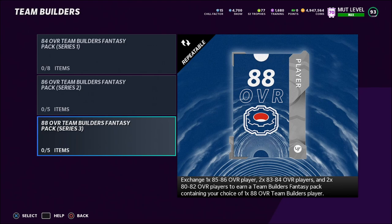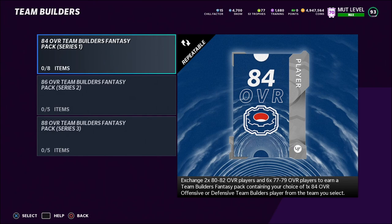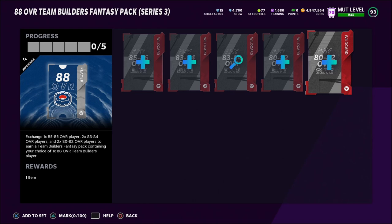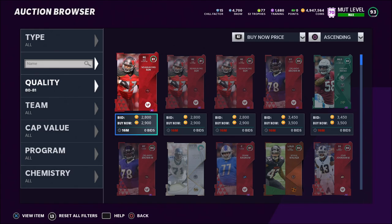The middle set costs around 13 to 14k and you can find somebody that sells for 20k — easy 6 to 7k profit. The cheapest set costs around 10 to 12k and you can find someone that goes for 18 to 20k. We're going to do the 88 overall set because it's my favorite — these players sell the fastest and have the most hype. To complete this set you need two 80 to 82 overalls, two 83 to 84 overalls, and one 85 to 86 overall.